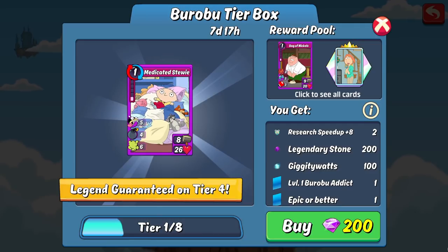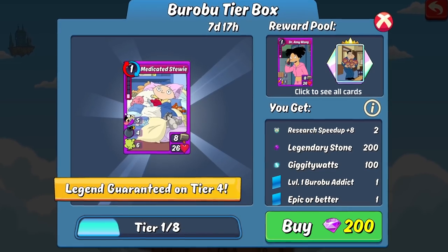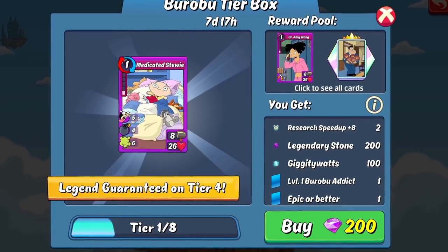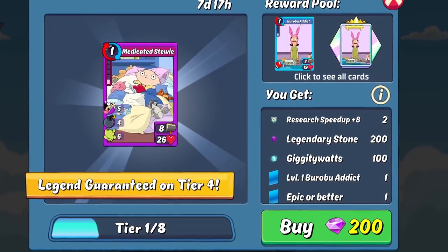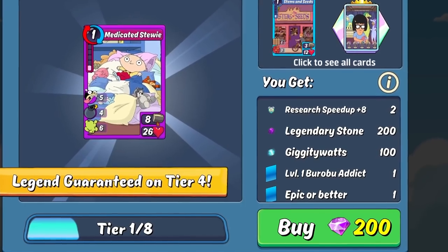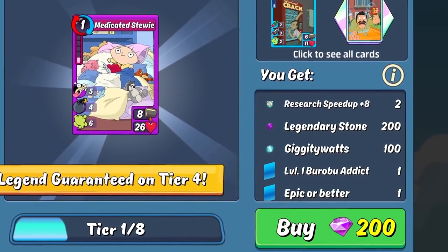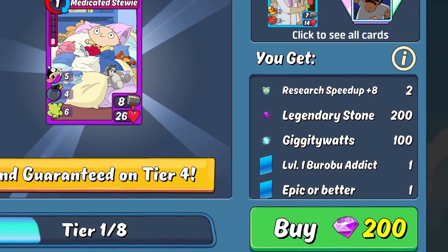Right off the bat it's telling us that we're guaranteed a legendary on tier 4, and it's using the legendary pre-combo to advertise that. The first tier costs 200 gems and grants a couple of 8-hour research speedups, a couple hundred legendary stones, and some Giggity Watts. It also has a copy of the epic pre-combo and one random card pull from the box. It says the card pull can be a legendary, but I have a gut feeling it's weighted more towards epics.